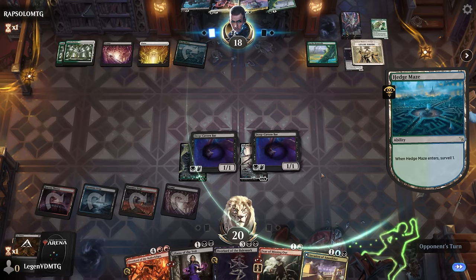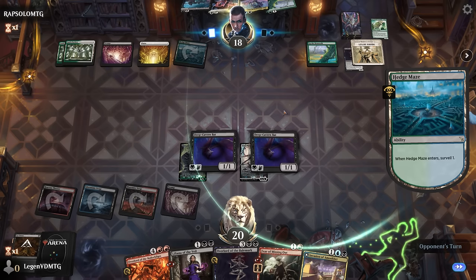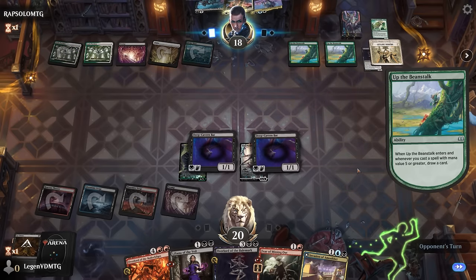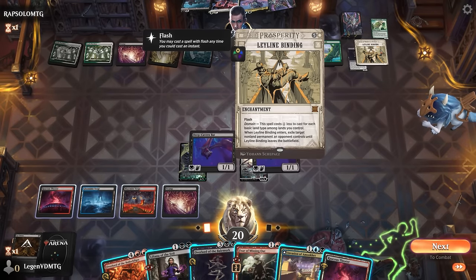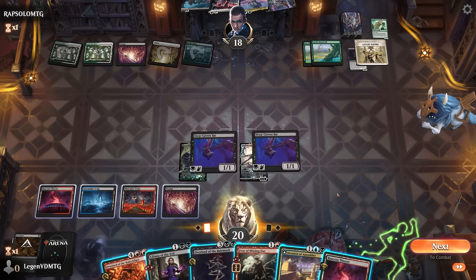They could still Scroll Shift the Leyline Binding to free one of their creatures by getting rid of the bat, but then we'd get our overlord back at least. Opponent did end up finding blue mana, even though it's tapped. Playing Zur and immediately turning the binding into a 6/6 with lifelink is pretty powerful, so we've got our work cut out for us. This turn might be fine to play the invasion.